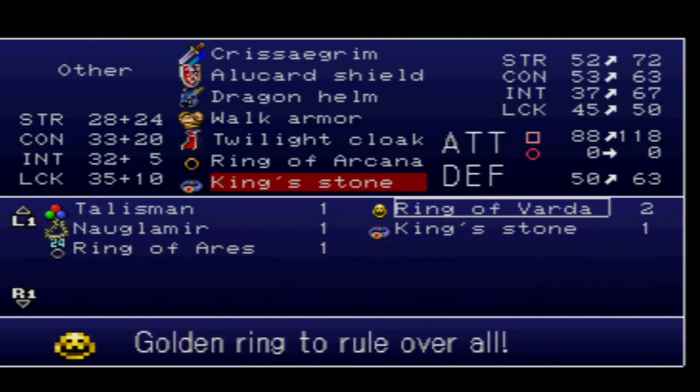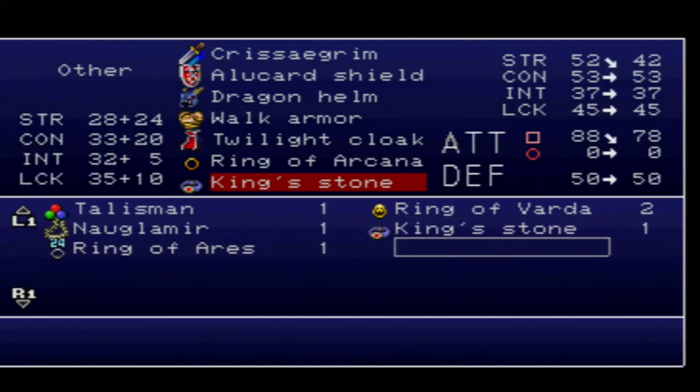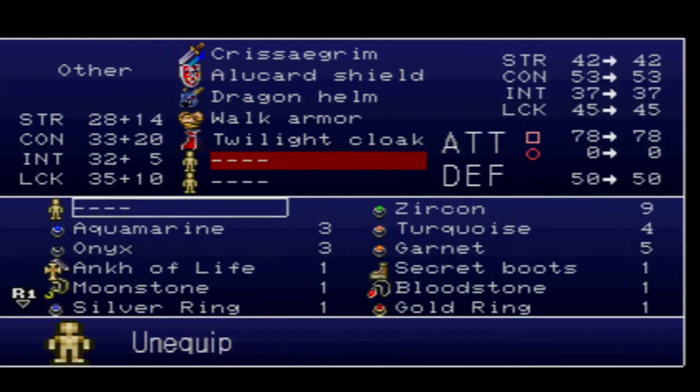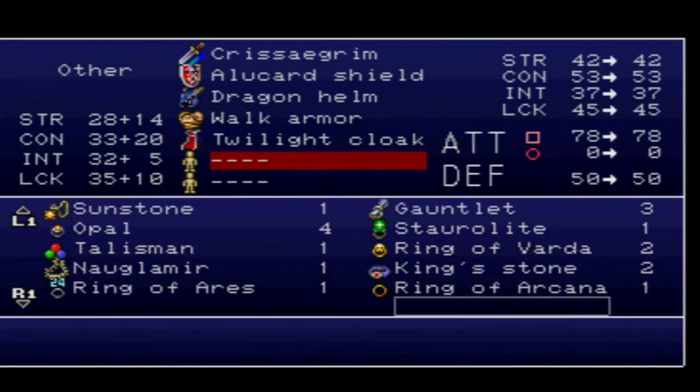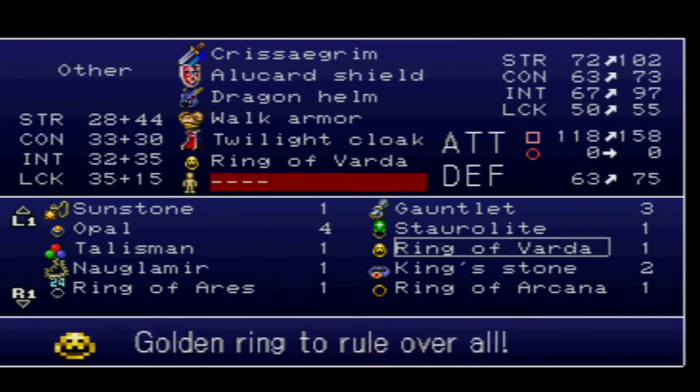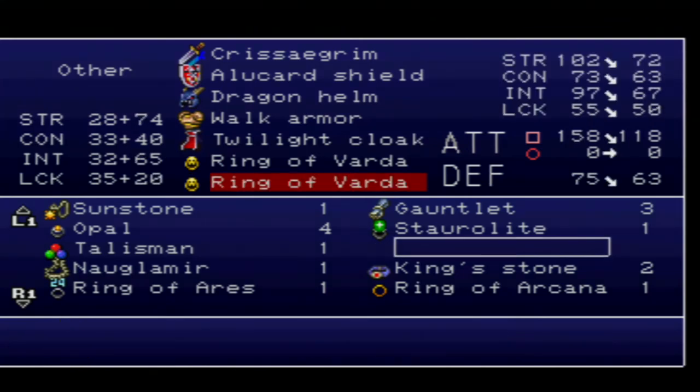Look at my stats on the right side. If I just get rid of this item — boom, boom — the first ring gives me plus 30 strength, 10 constitution, 30 intelligence, and 5 luck. My attack goes up by 30 and my defense goes up too. Now let's equip that, but let's get a little more broken. Equip all of that — now I've got plus 74 to strength, plus 40 to constitution, 65 to intelligence, and 20 to luck.